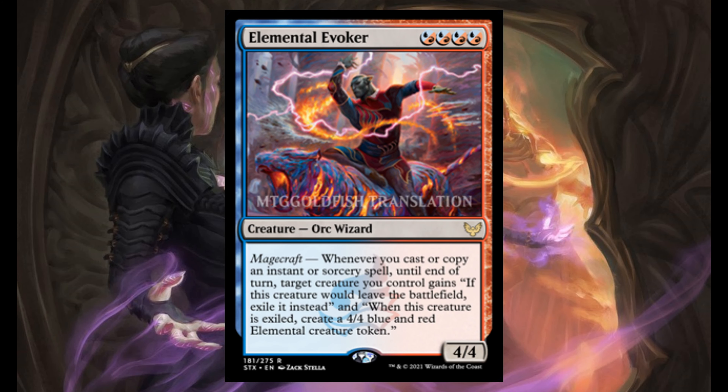Elemental Evoker — for 4 hybrid mana between red and blue, it's a 4/4. It has Magecraft. If you don't know how to play Magecraft, I did a tutorial explaining how this mechanic works. If you cast or copy an instant or sorcery spell until end of turn, target creature you control gains an ability. If this creature would leave the battlefield, exile it instead. And when this creature is exiled, create a 4/4 blue and red elemental creature token.